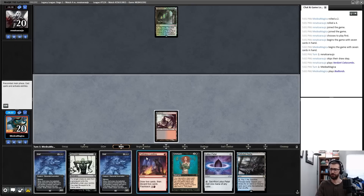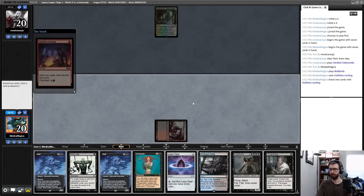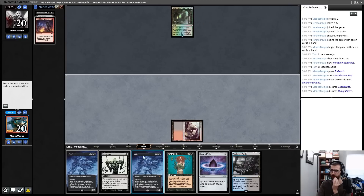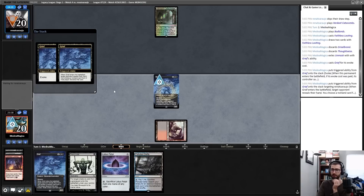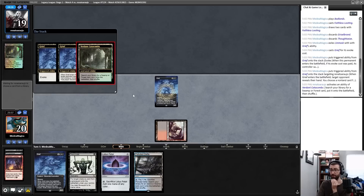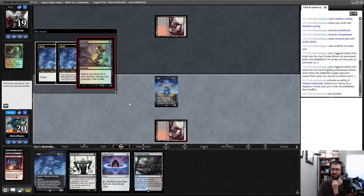I'll start on Faithless Looting and see where this goes — I'm okay if it gets countered and very okay if it doesn't. Griselbrand to the yard. Cards — a Thoughtseize probably. These cards are functionally the same so I'll do a Grief to put it in the graveyard, pitching Unmask. What's over there? A Brainstorm — okay. It is a mirror or pseudo-mirror. I wonder if my opponent has a Traxa.